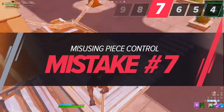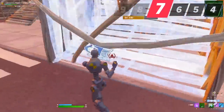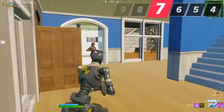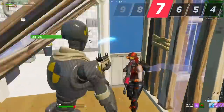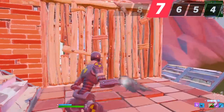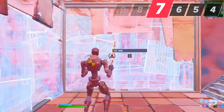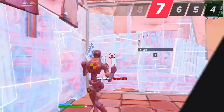Something the average player does wrong when they fully peace-control their opponent is editing in a way that exposes them to easy return fire. For example, if you fully box someone in front of you and run straight into their face going for a risky pump, they can easily counter since they'll shoot you first. Instead, try to right-hand peek so your opponent can't hit you back — edit your wall, wait for your opponent to be exposed, or move around to confuse them.